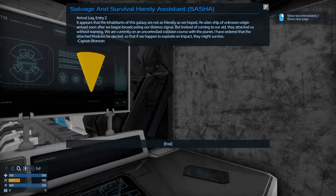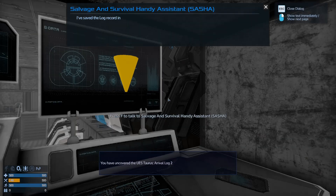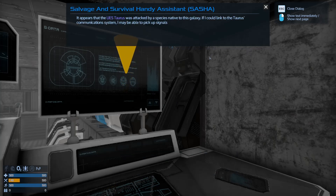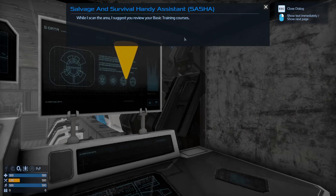The AI has saved the captain's log to my journey book in the PDA, and it will record any additional crew logs I find. It appears the UAS Taurus was attacked by species native to this galaxy. The AI will try to link to the Taurus communication system to pick up signals and learn more about this race. While it scans, it suggests reviewing basic training courses to specialize in one or more areas of training.